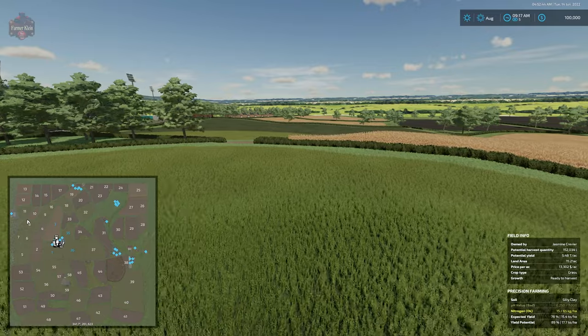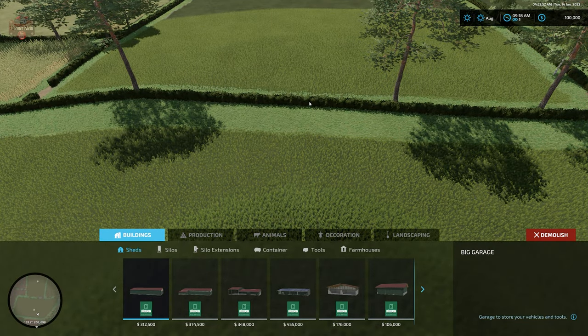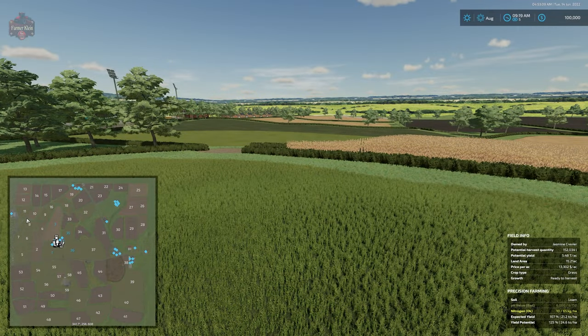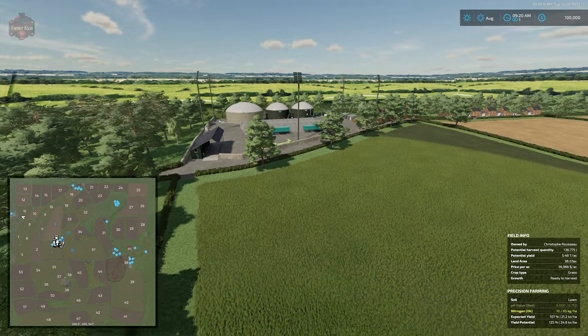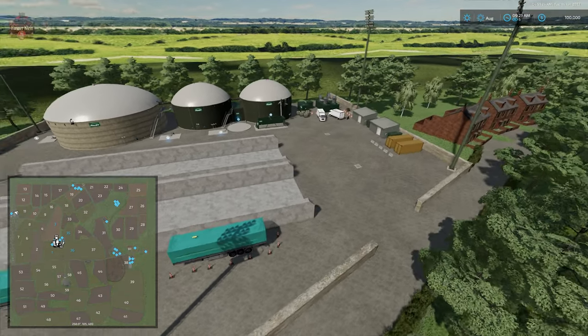One thing you cannot sell is the hedges. The description hinted you could sell them individually, but I have yet to be able to get these hedges to sell. I was going to say the fields could easily be merged together, but the fact that you can't sell the hedges really has me confused as to why the description states that you can.